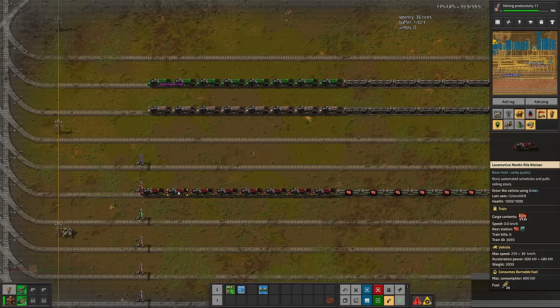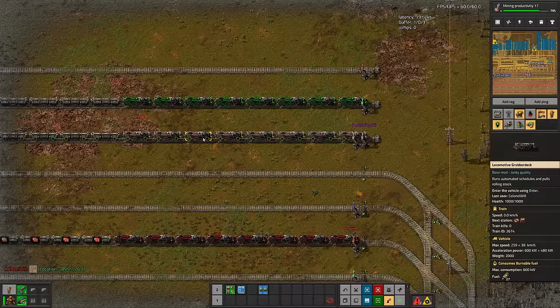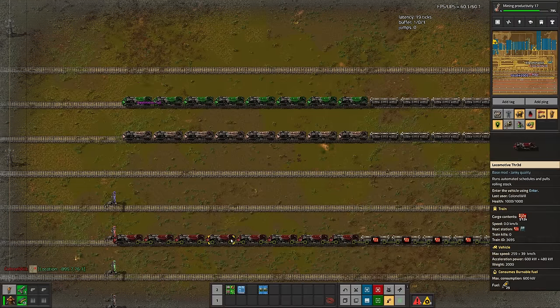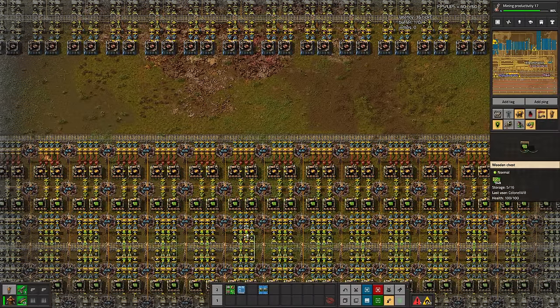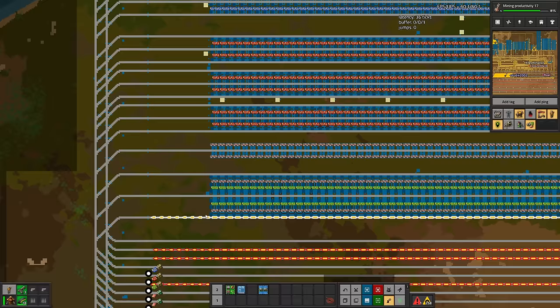It's a good way of chasing bottlenecks - instead of looking for empty belts, you look for what we call angry trains, just sat there not screaming for a destination. That green circuit train and the copper wire train are both empty - not a good sign. But below that we have half a million red circuits just chilling. It's fun when there's a full blue circuit train and you do the count and it's like seven whole cargo patches just in the train.